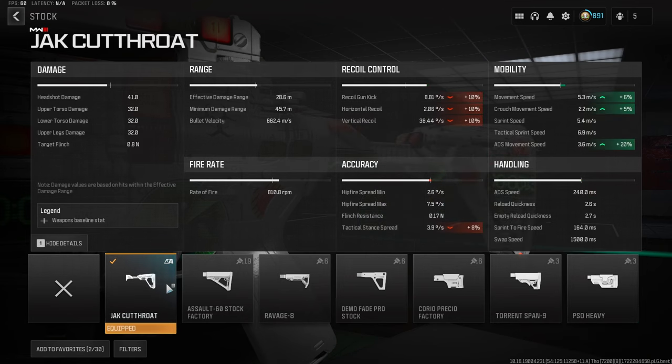As you can see here, 20% to ADS movement speed — that is absolutely massive — and of course some smaller values towards movement, but the strafe speeds are off the charts with this attachment.